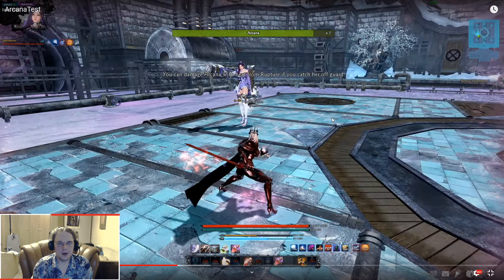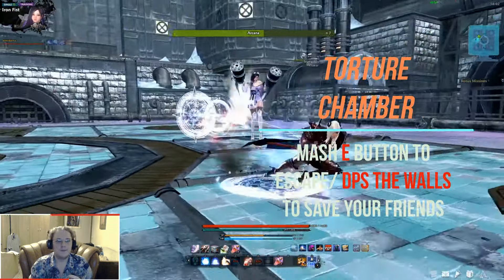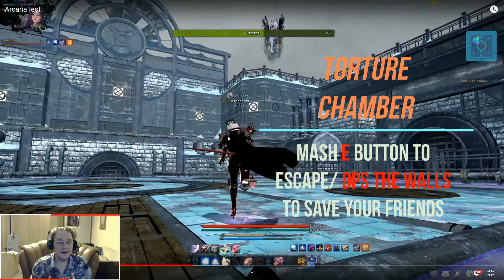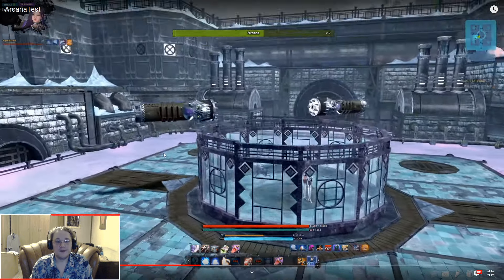After Arcana hits seven bars, she goes into the stands. The springs cleanse and you can no longer be damaged by them. She then leaps into the air after a short delay, chooses one of the targets, and crashes down. If she crashes down on any of the players, she will place them in the torture chamber. Arcana's torture chamber is a little minigame: the player that got caught will be in the middle, and the whole circle around the middle is covered by the chamber. If you are not the target, you want to continuously attack the walls and destroy the wall's HP bar to free your party member.